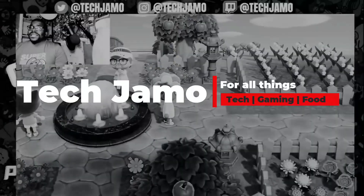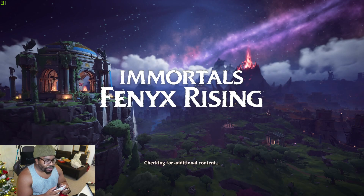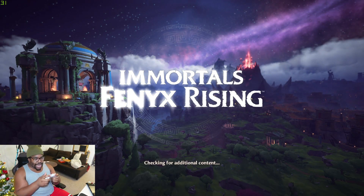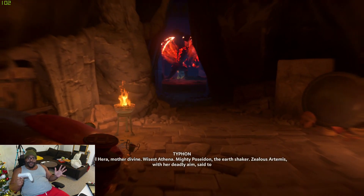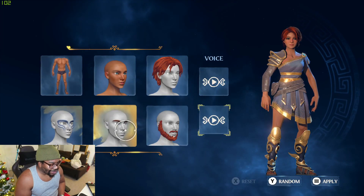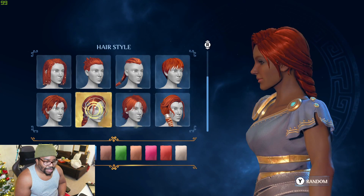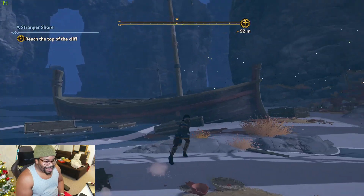All right, what's going on people, Tech Jamo. We're out here on Immortals Fenyx Rising, gonna do my first one to two hours gameplay but I'm gonna try and crunch this video into 10 minutes. We're skipping all the cutscenes because we ain't got time for that. Alright, character selection - we can customize. We ain't got that many black people hairstyles though. Alright, we got the character selected, let's skip all of this.